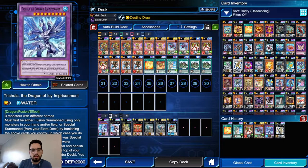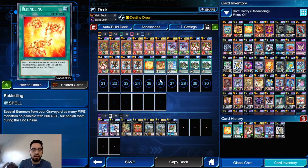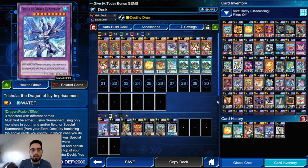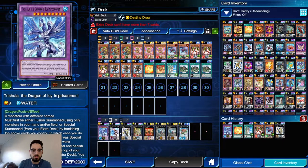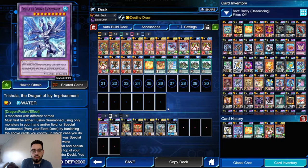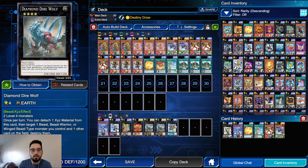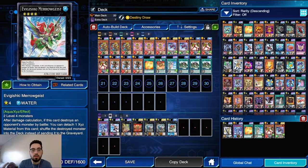Merogeist is good against Desperado — you can destroy the dark machines and shuffle them back without triggering Desperado in hand, which is relevant. Trishula is there in case I get floodgated on the Rekindling, because Floodgate on Rekindling flips down all three and if I don't have a way to destroy them I can just easily make Trishula. The extra deck is extremely flexible overall — the main ones you're going to be making are Diamond Dire Wolf, Die Sigma, Delteros, Mystroke, and Merogeist, but Epic Ishki is also very good to have.